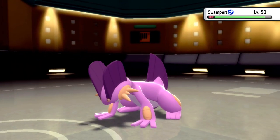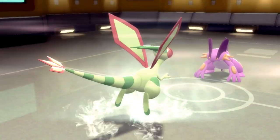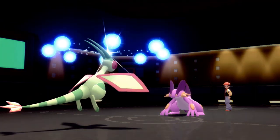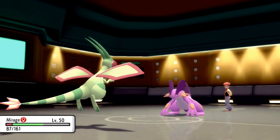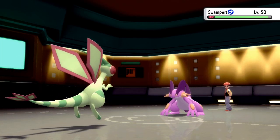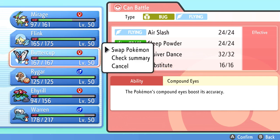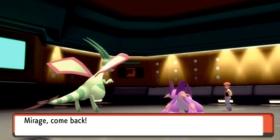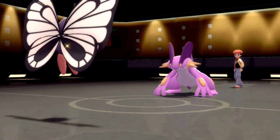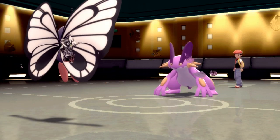Alright, swap it. Defog on this. His moves are like Scald, Earthquake, Stealth Rocks — that should be the setup set, and Leftovers of course. If I were him I'd just reset the rocks. I wouldn't Scald — if he has Ice Beam, that's going to be a ferocious decision. Stealth Rocks — that's fair, don't really care about that.